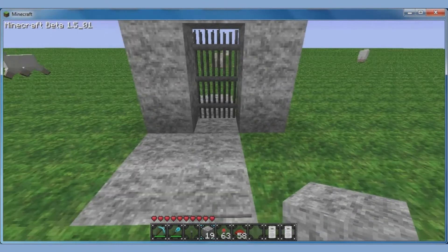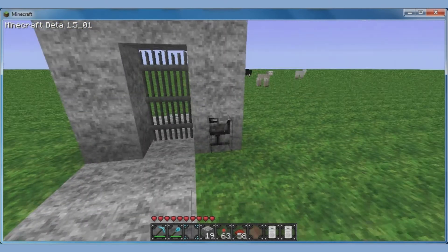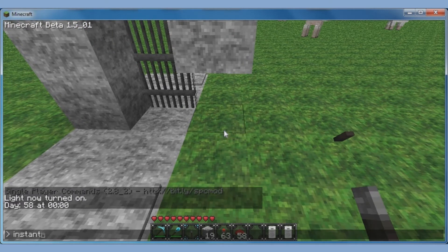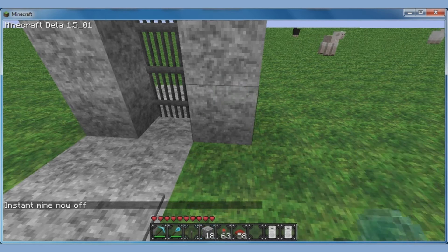But how do we get it to lock? That is pretty simple. You just place a block and then place a lever.